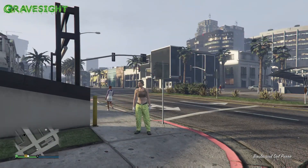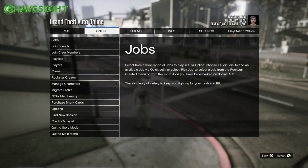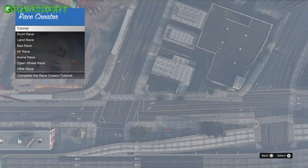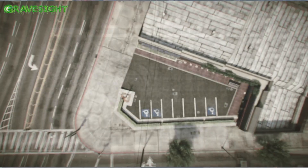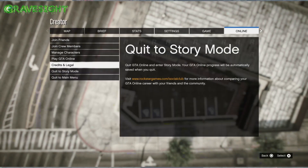When we respawn, press the pause menu, go to Online, then go down to Rockstar Creator. Once in Rockstar Creator, select Create a Race, choose Tutorial, and accept the alert. Then press pause, go to Online, and go down to Manage Characters.